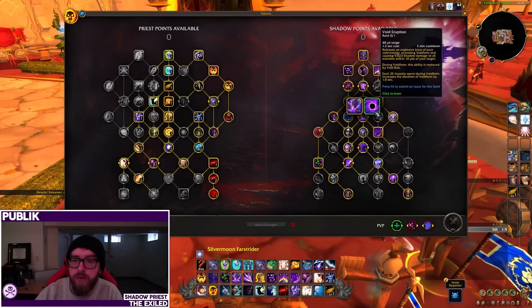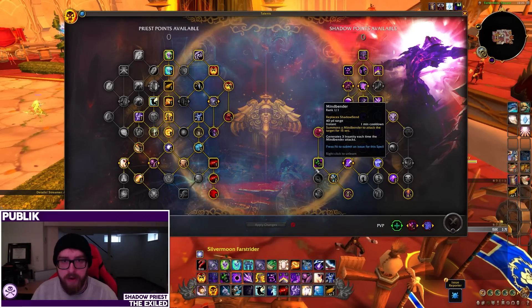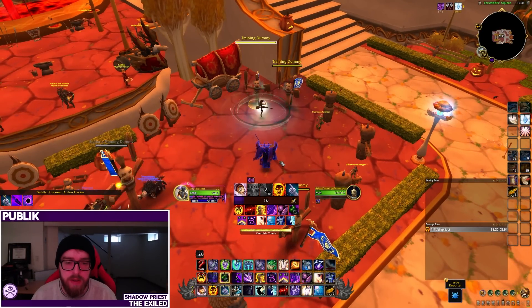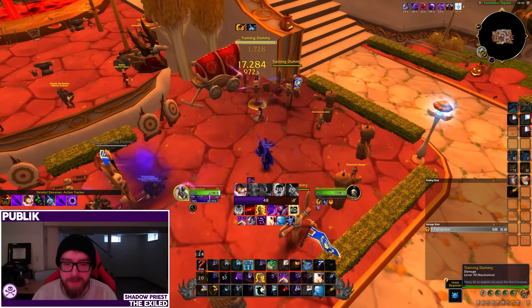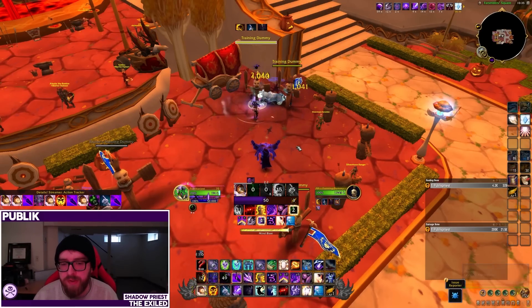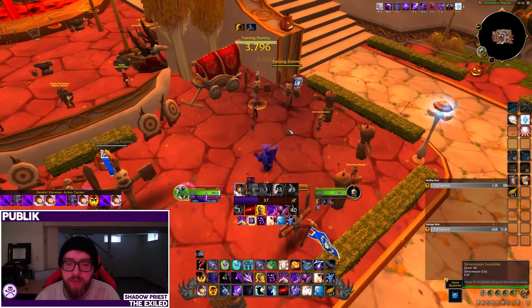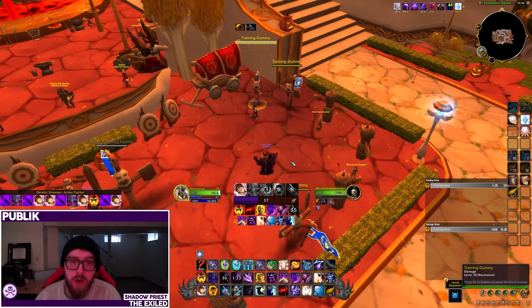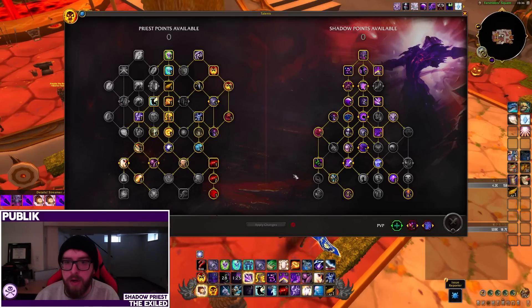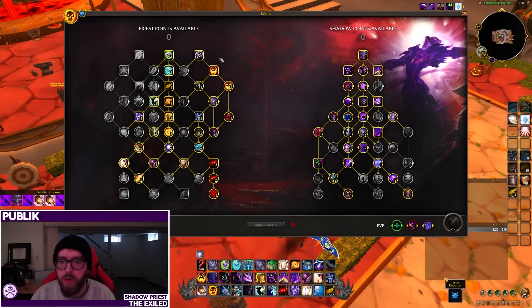They did slightly change Void Form going into Dragonflight. Now, as you spend Insanity it extends Void Form — there's no longer Hungering Void extending Void Form with Void Bolts. As I ramp up you can see Void Form's buff duration going up as I spend Insanity. Both the one-minute and two-minute cooldowns now sync up nicely with Power Infusion and Mindbender. Note that if you don't take Mindbender in the spec tree you still have Shadowfiend, which is a three-minute cooldown, but otherwise our cooldowns are much more nicely synced.